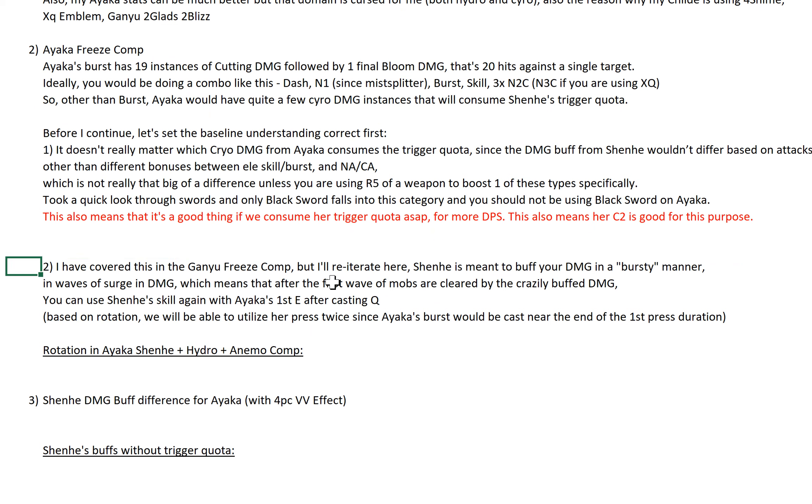I've covered this with Ganyu but I'll reiterate. Shenhe is meant to buff your damage in a bursty manner — in waves of surging damage — which means after the first wave of mobs are cleared by the buffed damage, you can use Shenhe's skill again with Ayaka's first E after casting Q. Ayaka's E is on a 10-second cooldown and Shenhe press is also 10-second cooldown — we want to align them. Also, the reason why: you get lesser time from her passive, which gives a 30% damage boost. Instead of using your NA/CA, you'll actually be switching to Shenhe to cast her E, so you lose a bit of time on that. But we want to align their E cooldowns.